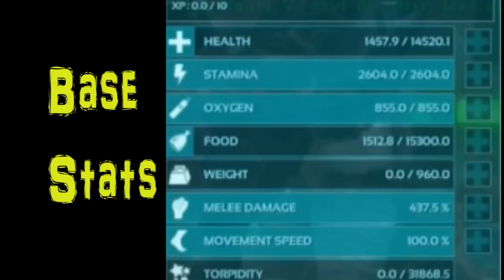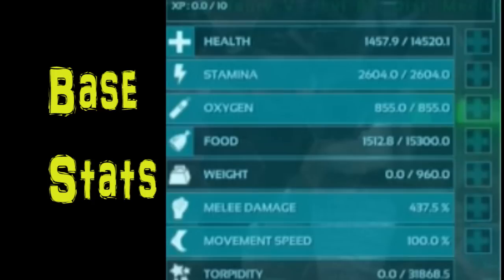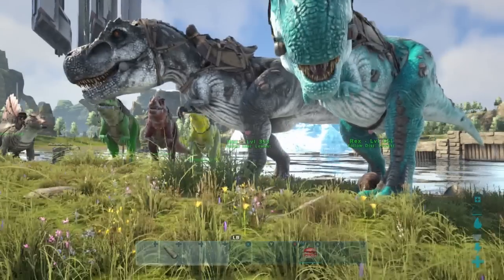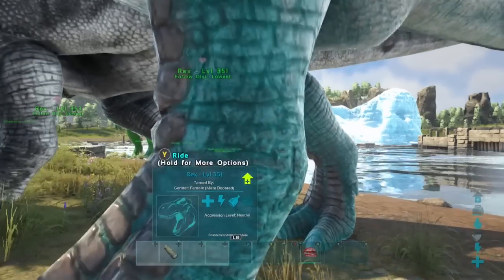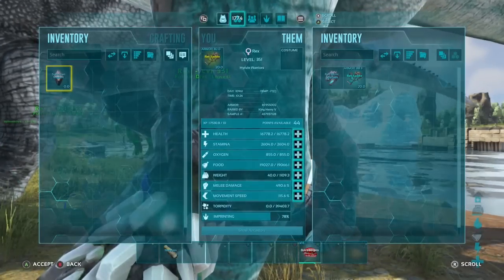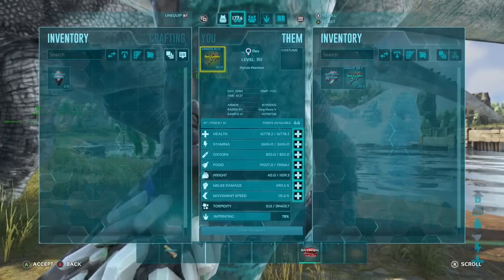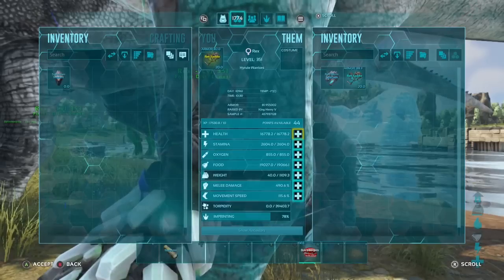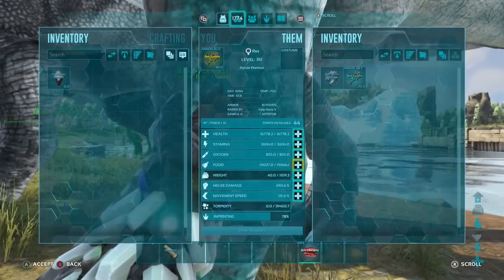Right here I want to hatch the rexes so they can get all that passive experience before they go. We have a base health of 14,500, 2600 stamina, 437.5 melee — and that's pretty dang good. We actually got a cyan rex. After a 78% imprint they got 16,778 health, 2600 stamina, 490 melee with 115 movement speed. That's almost 17,000 health, I'm pretty happy about it.